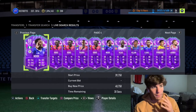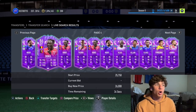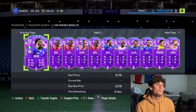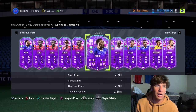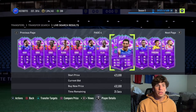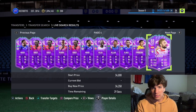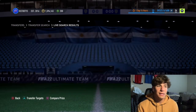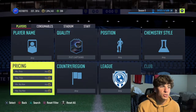When the packs switch over to the next Team of the Season and the cards go out of packs, the prices tend to go up. A good card I liked to buy during Fut Birthday was the Ndidi card. I also bought Jack Grealish and Silas — these middle-of-the-line cards, not the 86s or 87s, but decent cards. These cards skyrocket in price once they go out of packs.